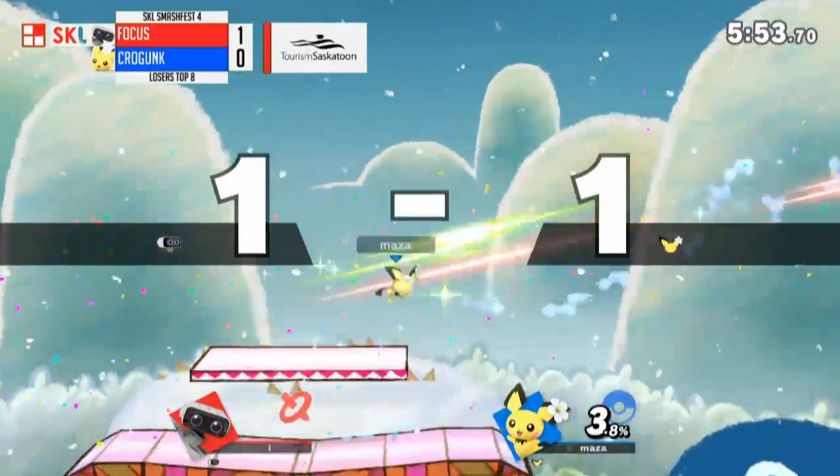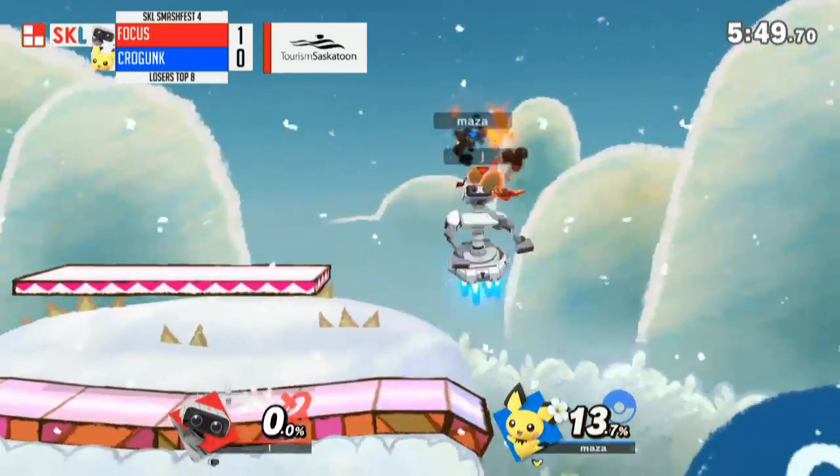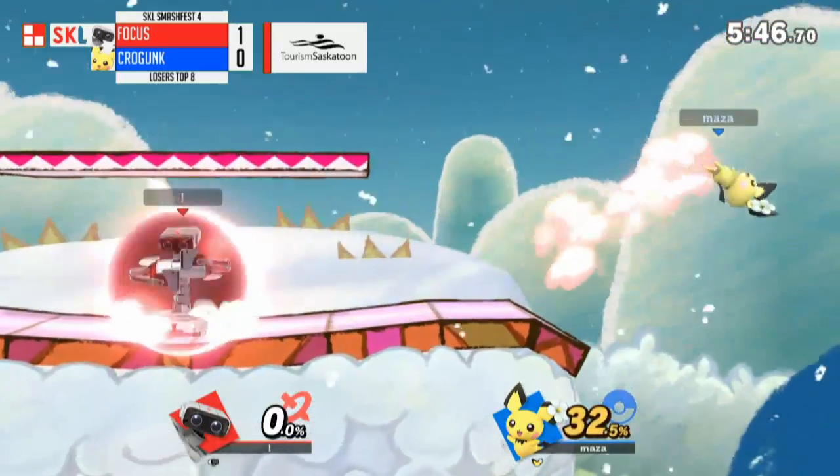Doesn't get the jab lock, gets the down smash. Did that kill? Forward smash — or down smash? Oh my goodness.